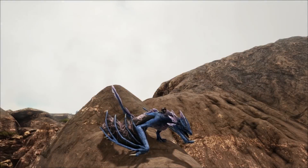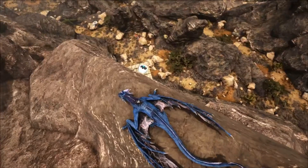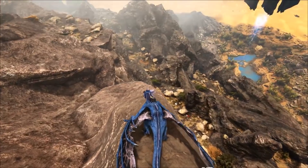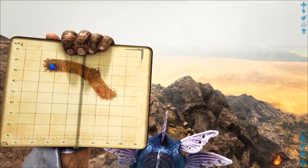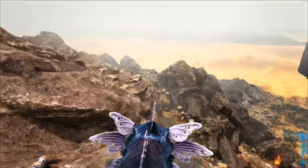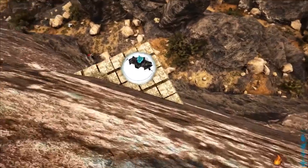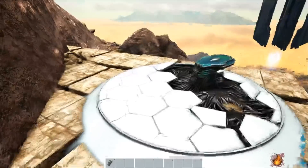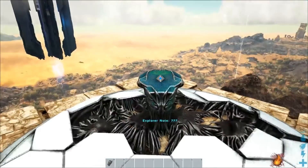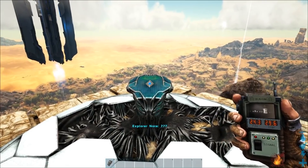On se retrouve sur Scorched Earth pour la note numéro 14, la cinquième de la série sur cette map. La note est là, juste en dessous. Au niveau de l'emplacement, on se situe ici. On va descendre en fly — ils les ont vraiment mises dans des emplacements où on ne se pose pas facilement. Les coordonnées : 24,3 et 29,6.